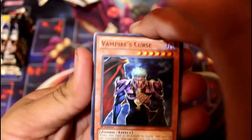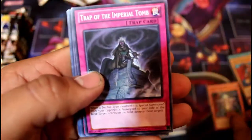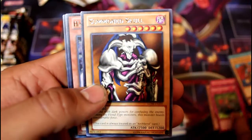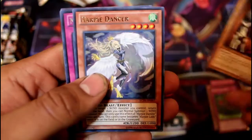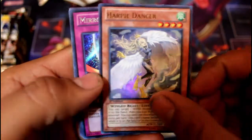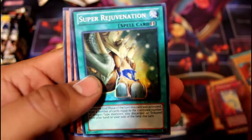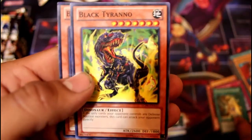Let's go ahead with the next pack. Vampire's Curse, Trap of the Imperial Tomb, Giant Trap Hole, Summon Skull — not bad. Harpy Dancer, and a Secret Rare Mirror Force! Super Rejuvenation, Black Tyranno, and Bloatback Dragon.